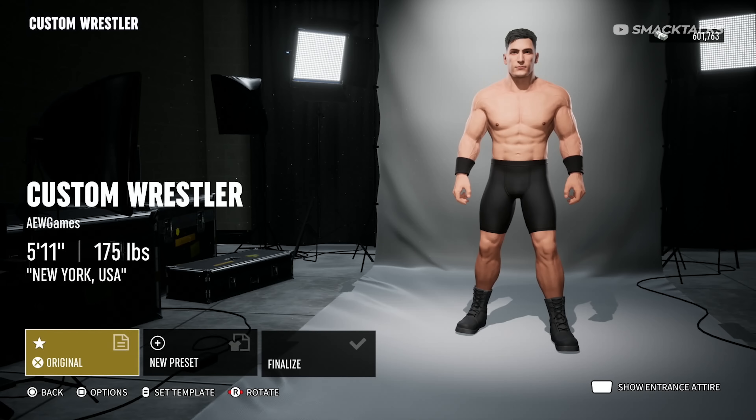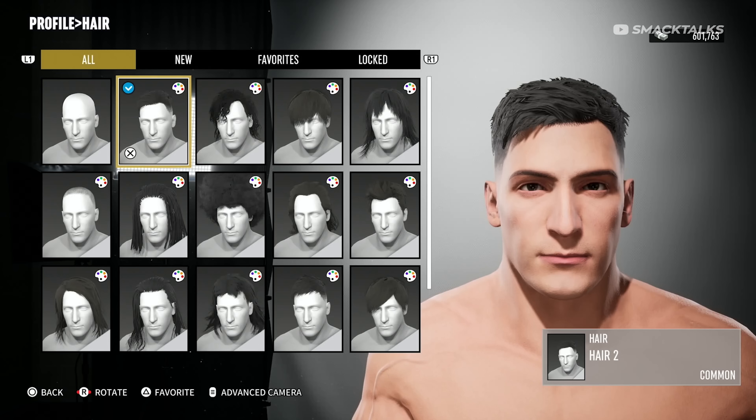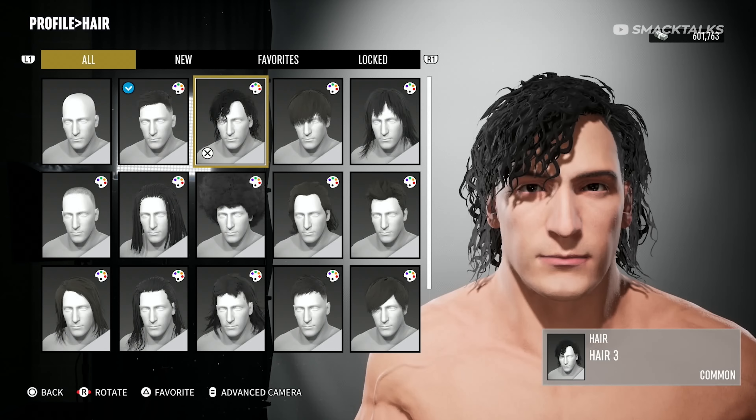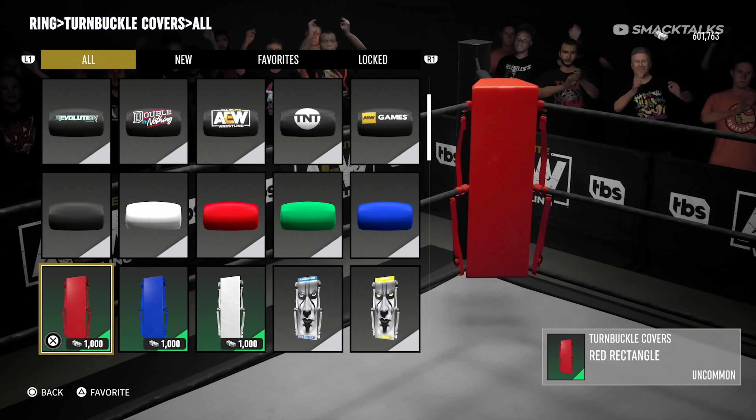Welcome back to the channel where today we're going to be taking a look at the creation suite in AEW Fight Forever, including a full breakdown of Create a Wrestler, Movesets, Entrances, and Create an Arena.